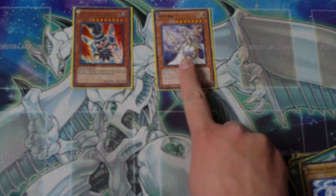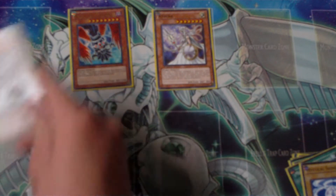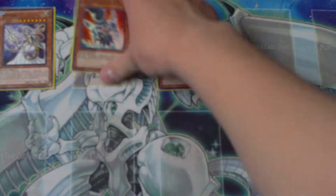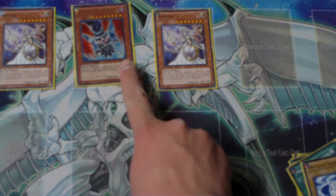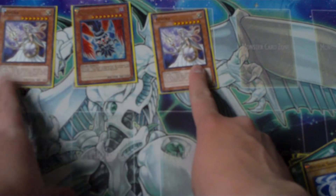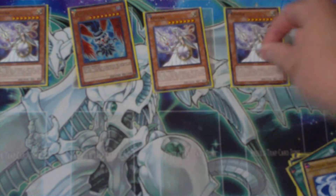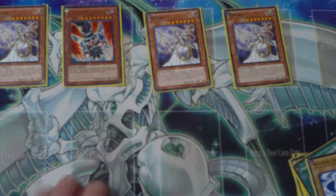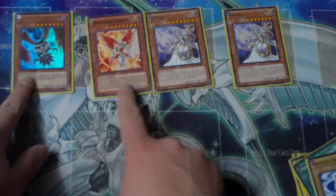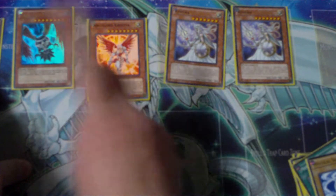Each time a fairy is special summoned, they take 600 damage. So they take 600. After the Superbia effect, get Athena — they take 600 from that. Athena effect: tribute, special summon, effect — 600, 600, so they take 1200. Effect of Superbia — takes 1800 total. Athena effect: tribute, special summon, get Chrystia — so they take 600, then 600, 1200, 1800.